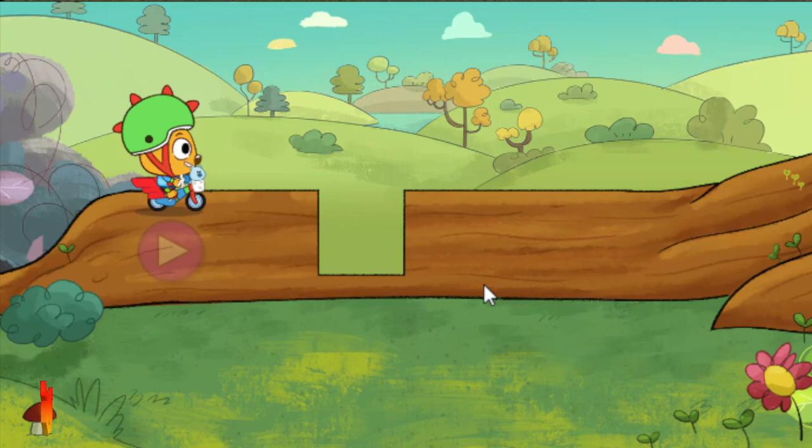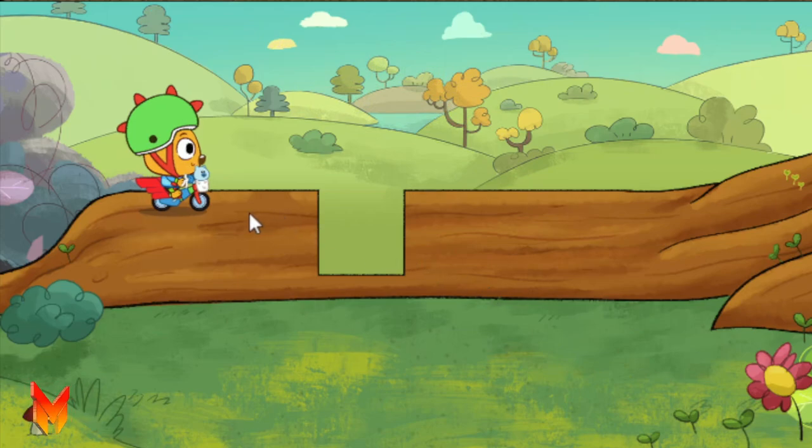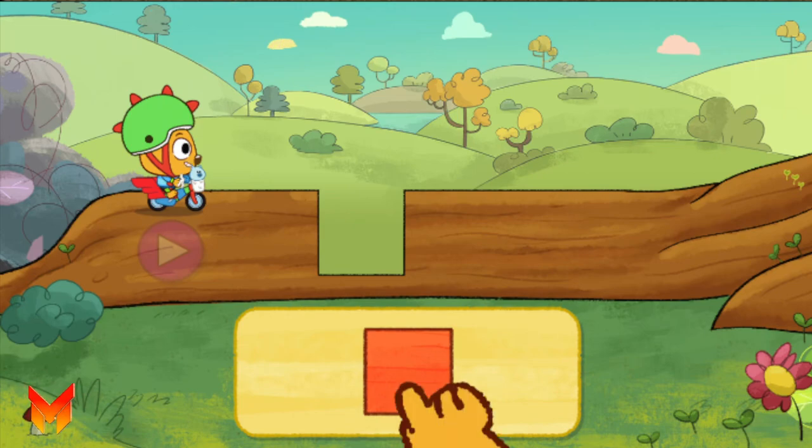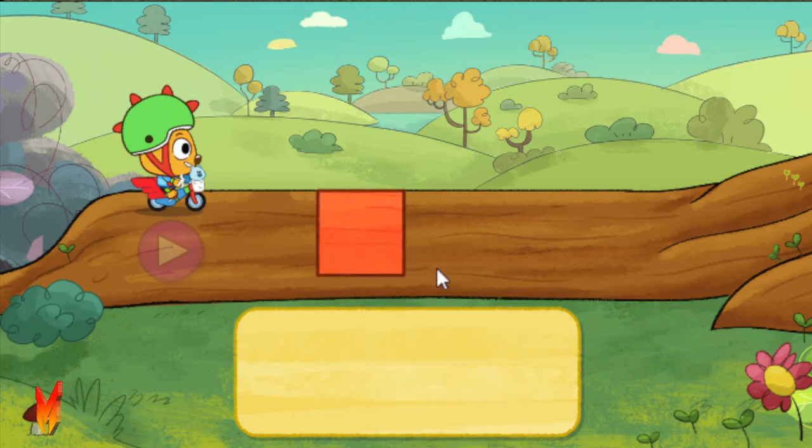Okay Snout, we need to get across the road. Oh no! There's a hole in the road and we can't get across. Snout says we can fill the hole with shapes. Then we can get across. Let's try it!